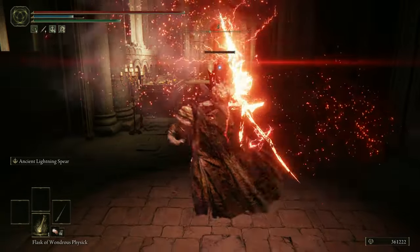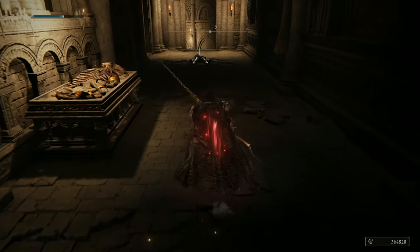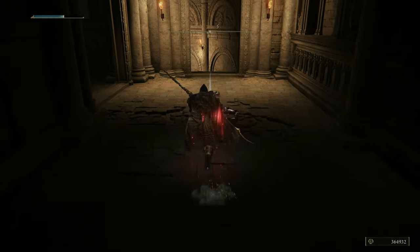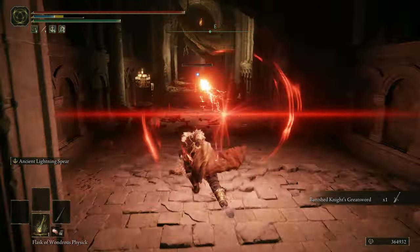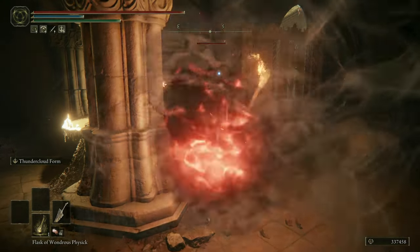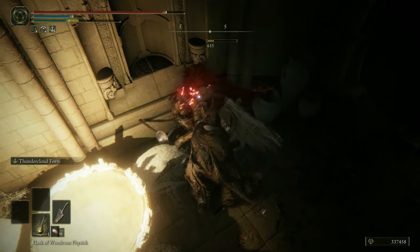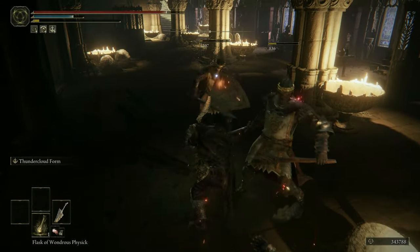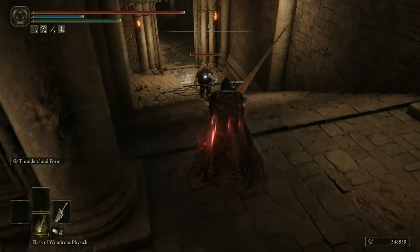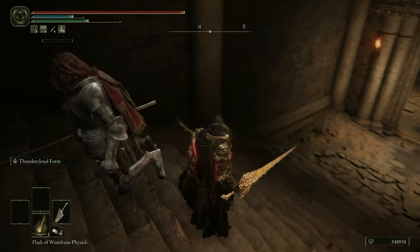The stats of this build are also set up to allow for the use of the Bolt of Grandsax and the Dragon's King Crackblade. So you could switch to a completely ranged setup that executes everything from miles away, or the very cool Thundercloud form skill that I really love and fits this build theme perfectly, but it is also a rather situational Ash of War. If you don't want to deal with an annoying boss toe to toe or simply want to vary your playstyle, then go for these very strong options.